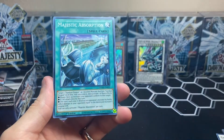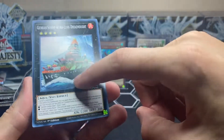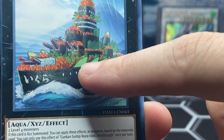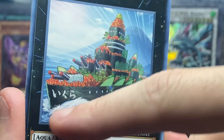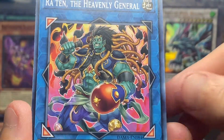We got Mythical Beast of the Forest, Majestic Absorption, and the ship carrying all the cucumber — oh my god, these are cucumbers, sliced cucumbers! This is a sushi roll — just a bunch of sushi on this boat.